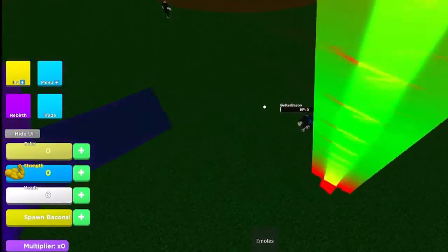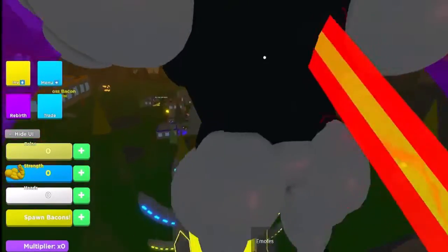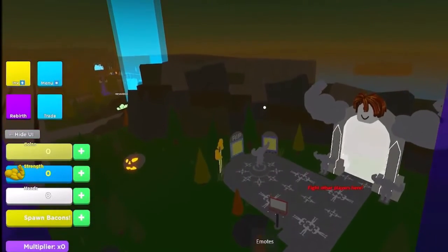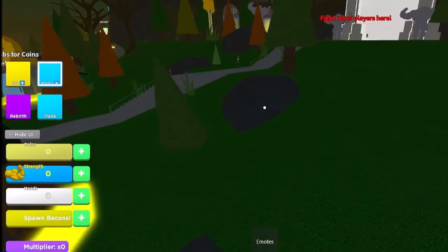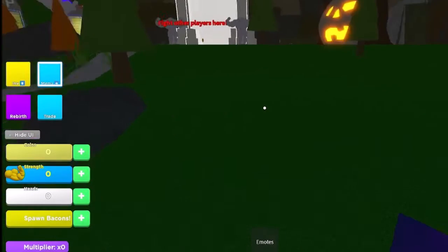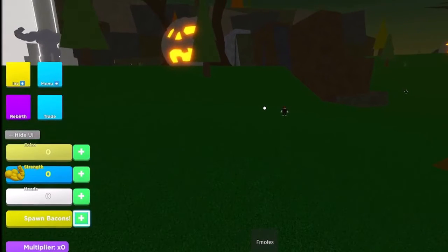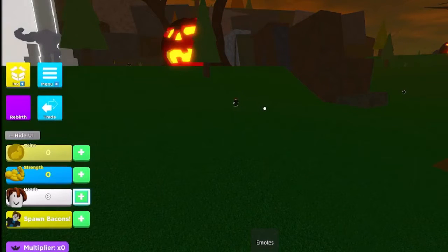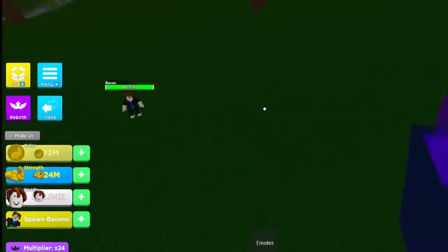I'm smashing the bad bacon hairs. There's a strength system, and you can spawn bacon hairs but that's for robots. You can buy a multiplier — actually you have to click rebirth and have enough rebirth coins. Strength and heads are the bacon hairs you kill; they have a random chance to drop heads.